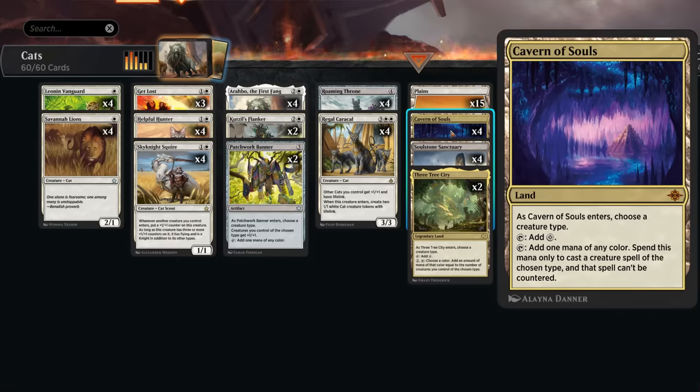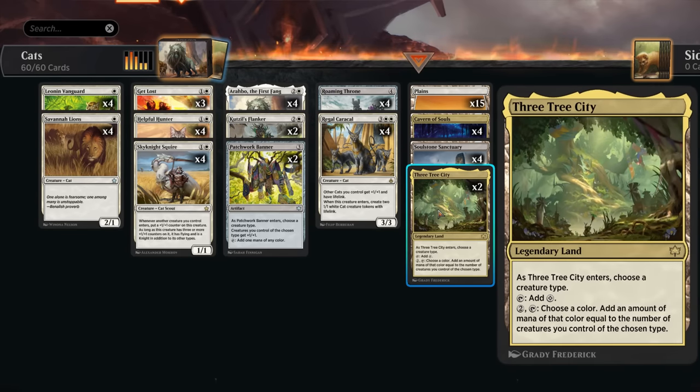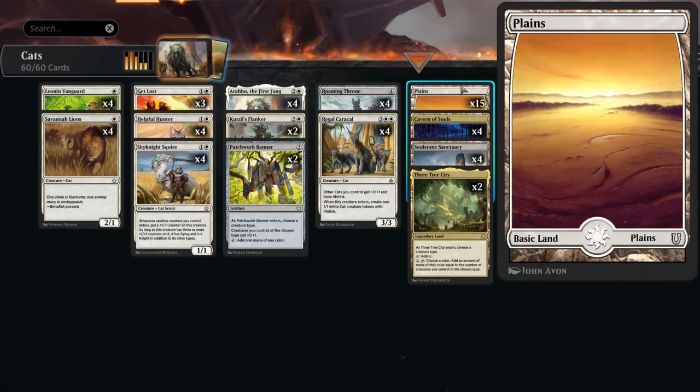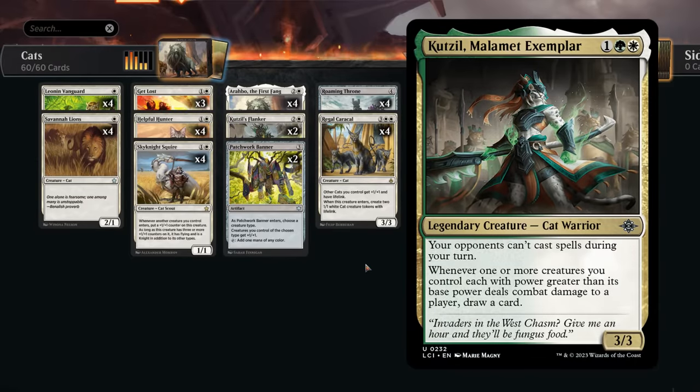Cavern of Souls can make all our cats uncounterable, very useful against blue decks — we can occasionally name Golem as well to make sure Roaming Throne resolves. Two copies of Three-Tree City: it's legendary so we can only have one in play, but the payoff is worth it when going wide with Arabo and Regal Caracal, making extra mana easier to empty our hand. We're running 15 basic lands keeping the deck mono-white with a streamlined mana base.